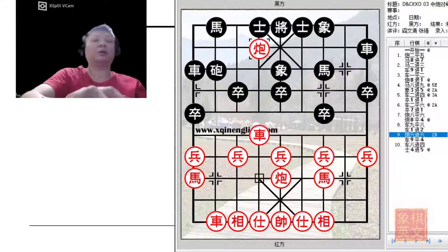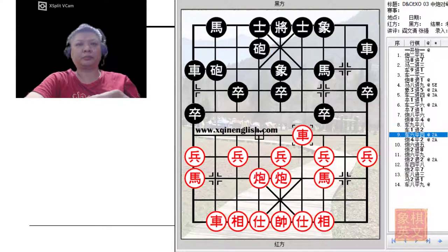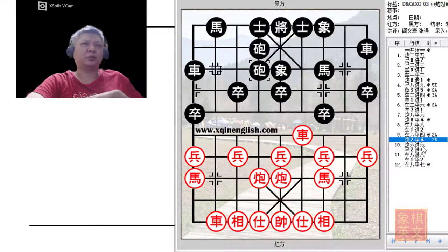What would happen if Red accepted the trade? After the trade, it would be an even situation whereby neither colour can make significant advances. If Red traded material, the cannon could later go for the pale corner cannon to attract Black's Chariot - quite an even situation. R6=4 is played by Red to prevent a trade of material. At this point, Black would continue with R4=2 to try to dislodge the Red Chariot or delay its development - an aggressive attempt to fight for the initiative. What would happen if Black decided to play C2=4 to insist on the trade of material?